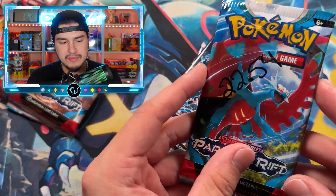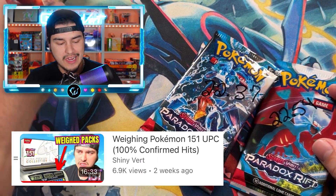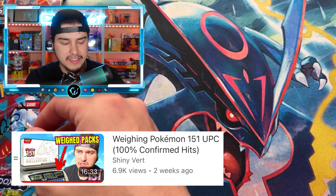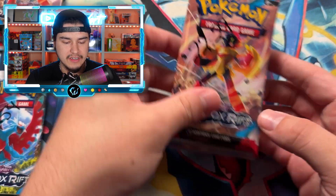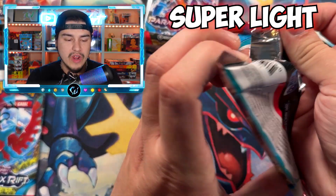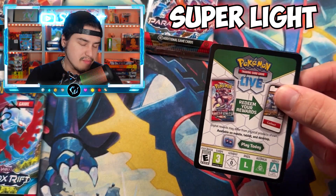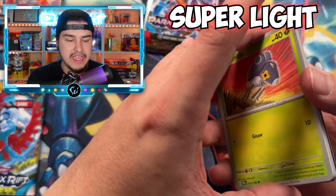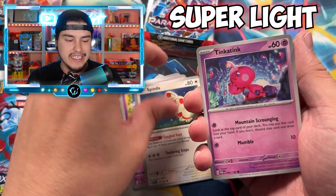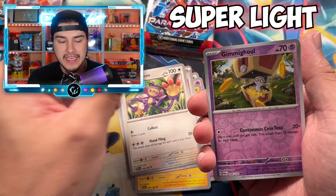Then we get into our heavier packs with 0.37, 0.39, and 0.42, and then our super heavy pack — by far the heaviest — at 0.54. Now, 151 was 100% weighable; I have videos on that in the description. Keep in mind 151 had those shiny energies which made the packs a lot heavier, so that's a big difference from sets like this or Paldea or Obsidian Flames.